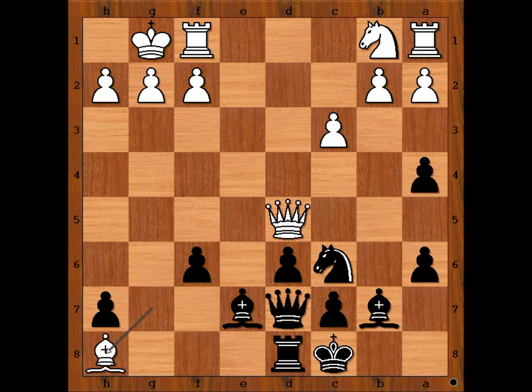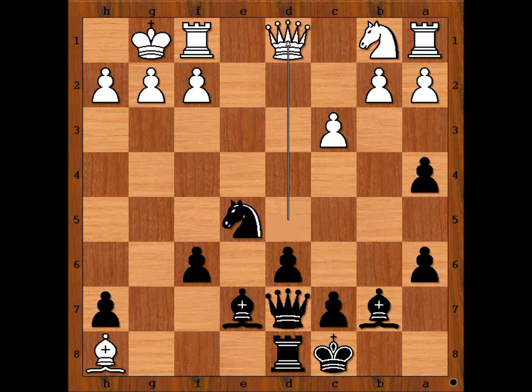Bishop takes rook. Black to move and to play the obvious move. Capablanca played knight to e5, a discovered attack on the white queen. Pretty expected: rook takes bishop. We have knight to e5 attacking the queen, queen to d1.